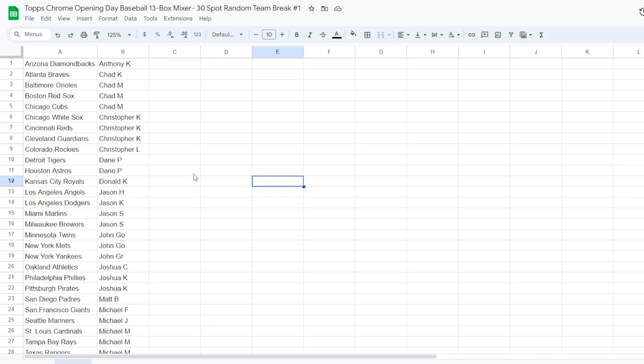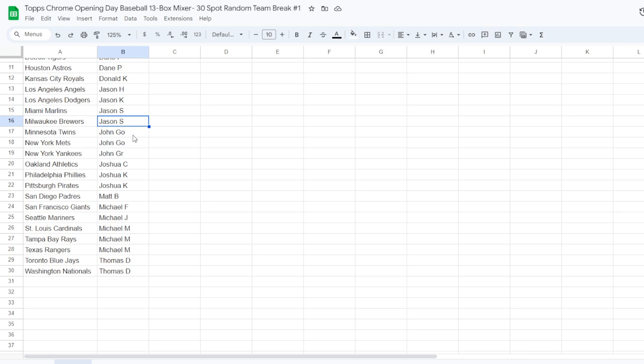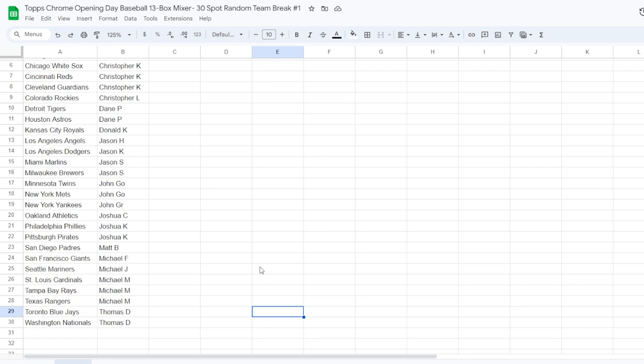We have a nice spread of people — a lot of individuals in this break, no one has more than three spots. Very well dispersed. We have Anthony K with one spot, Chad K with one, Chad M with three, Christopher K with three, Christopher L with one, Dane P with two, Donald K with one, Jason H with one, Jason K with one, Jason S with two, John Go with two, John Ger with one, Joshua C with one, Joshua K — shout out Big Truckin — with two, Matt B with one, Michael F with one, Michael J with one, Michael M with three. A lot of Michaels, some Christophers!